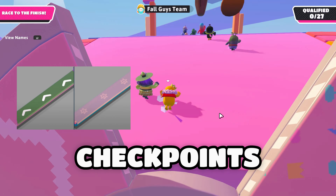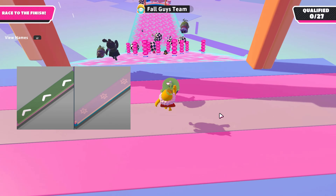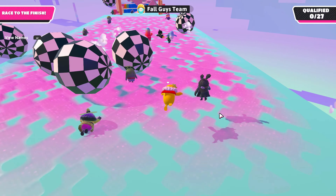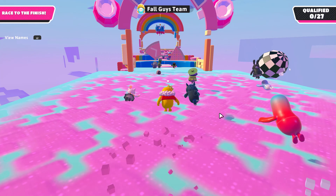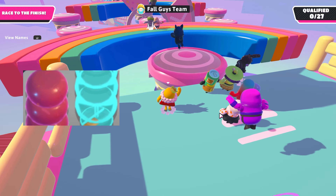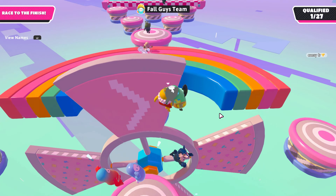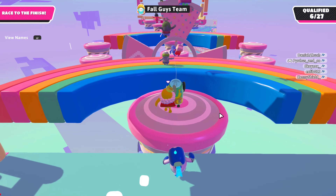We also have some checkpoints for eventually coming Fall Guys themes that are new and not currently in the game — basically made fresh for creative mode. Then we have movable obstacles, including moving bumpers that move side to side, as seen in Slime Climb and other maps, especially Season 1 legacy maps.